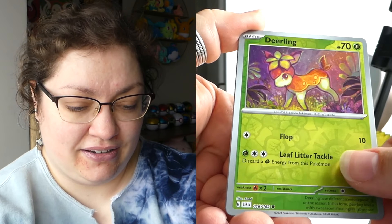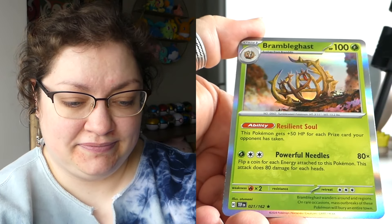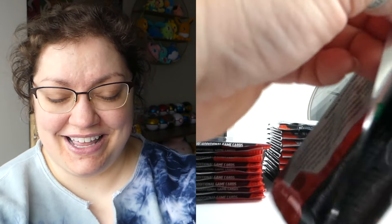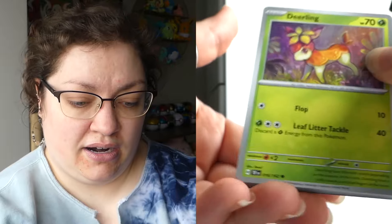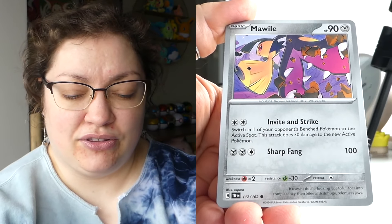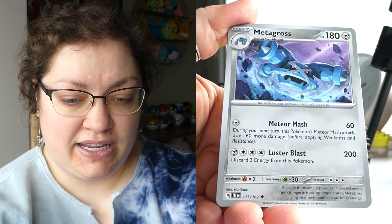Oh, you devolved — Deerling, so cute. Let's see what you're hiding: a Delmise and a Bramblegast. Are we going to pull any Ace Specs? I don't know. The fact that I had pulled a couple out of my booster box and then pulled one out of a three-pack blister made me think they were pretty easy to pull, but maybe they're not. So far out of my elite trainer boxes, they haven't been.